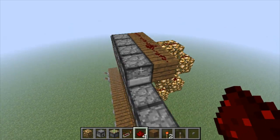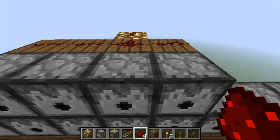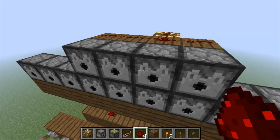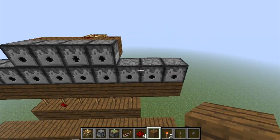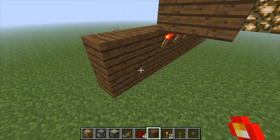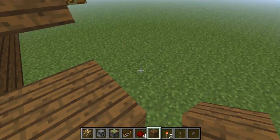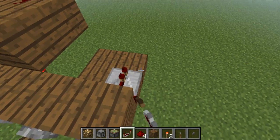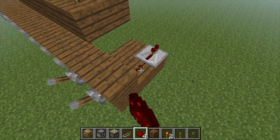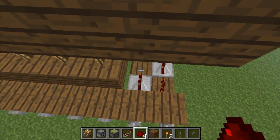Here you'd put glass bottle, glass bottle, glass bottle, and then nether warts. I'll fill that up in a second. Now what you're gonna do is build out two, go repeater, repeater, then redstone, and then repeater, redstone - there you go - with some delay.